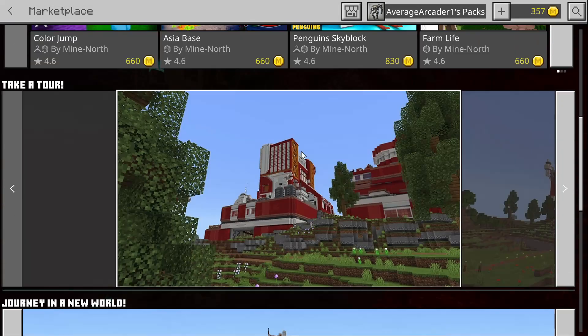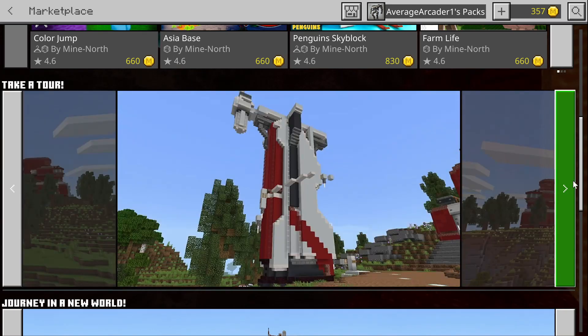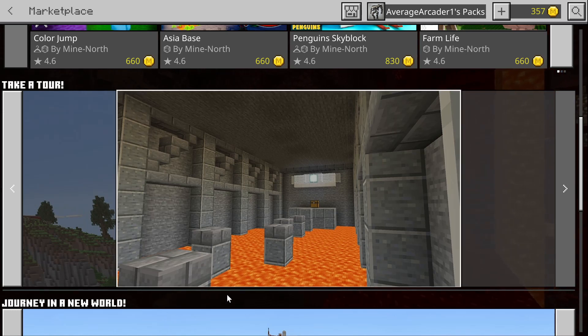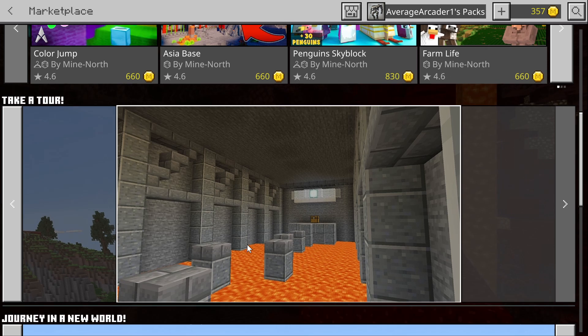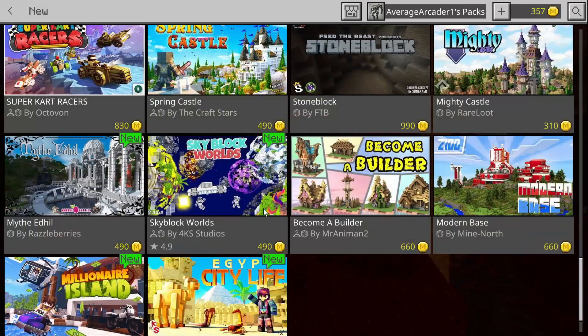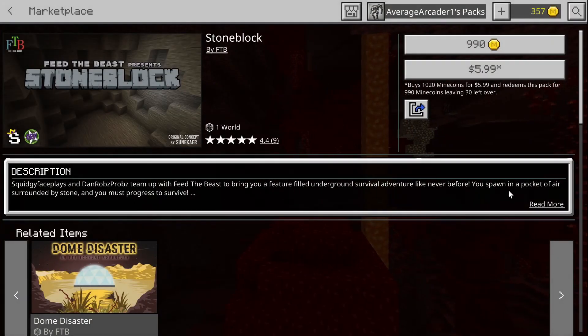There's also a modern base that I really like the look of — I'll probably do a base review on it. It looks really interesting. And as always, there are parkour maps showing up, though I personally hate parkour, but everybody wants to put parkour in their maps now.